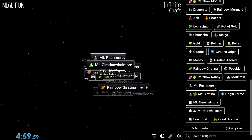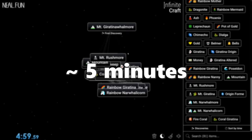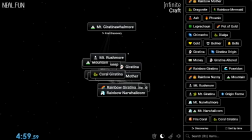We just hit the five minute mark. Something's got to craft here — throwing out a bunch of words. Wait, we did it! A first discovery: Mount Giratina Walmore. Let's go! So that's the first attempt down. It's a solid word, it's an okay time, but let's see if we can do it better.